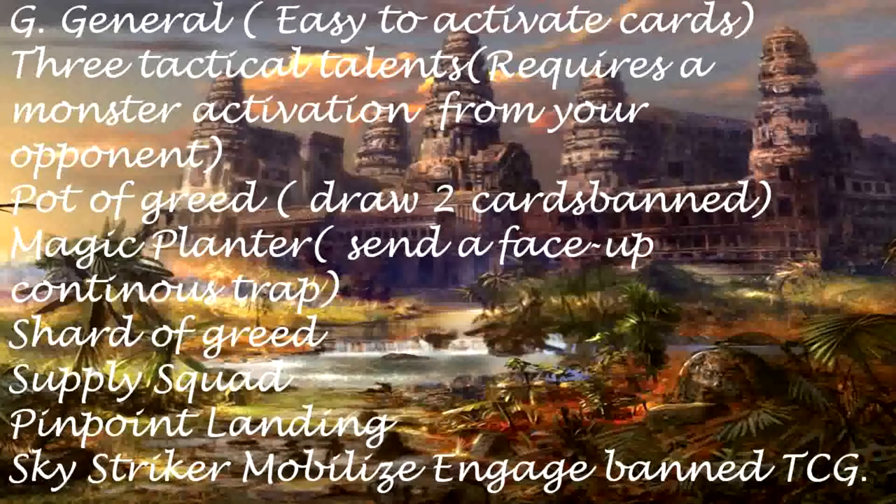General easy-to-activate draw cards: 3 Tactical Talents — requires monster activation from your opponent. Pot of Greed — draw 2 cards (Banned). Magic Planter — send a face-up continuous trap. Shard of Greed. Supply Squad. Pinpoint Landing. Sky Striker Mobilize Engage (Banned TCG).